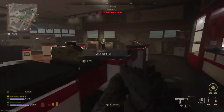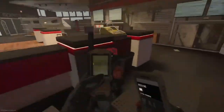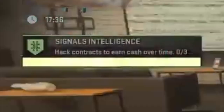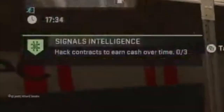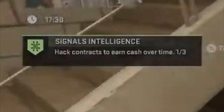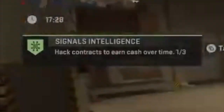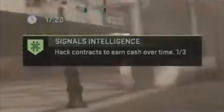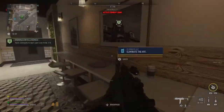Vondel seems to be the smallest map and has less PVP than Ashika or Al Mazrah, so this was the easiest way to get this contract done in less than six minutes. We did about three signal intelligence contracts and ended up doing one more - a supply contract - and boom, got it done.